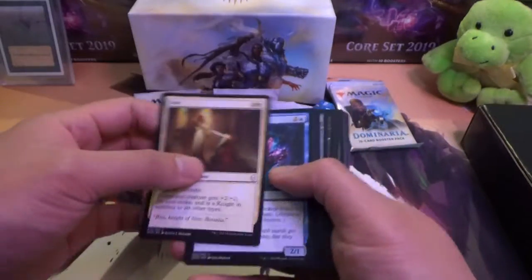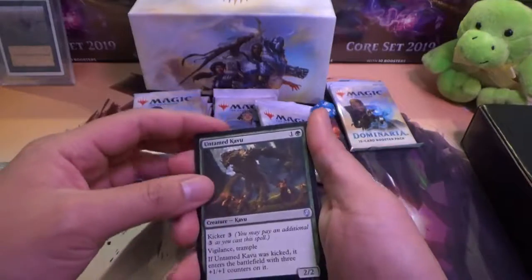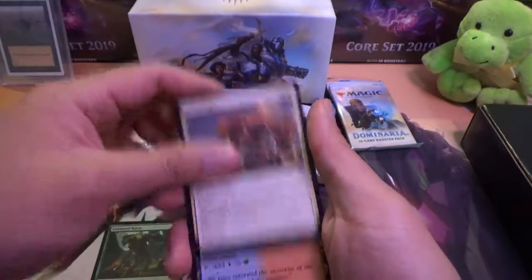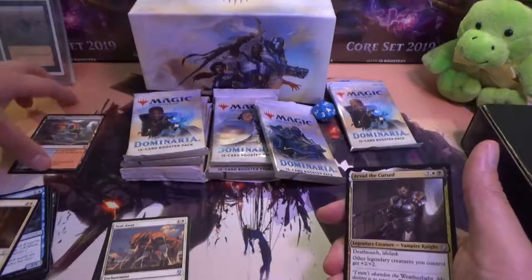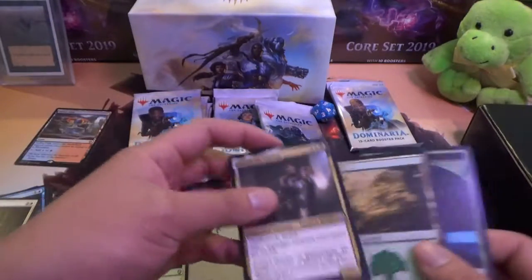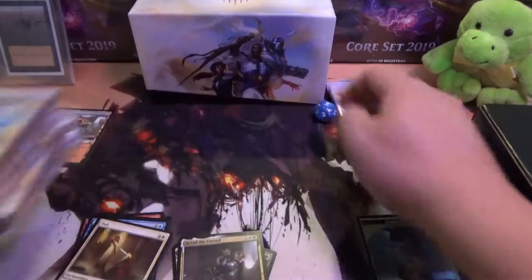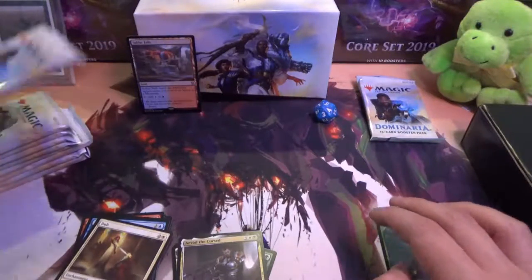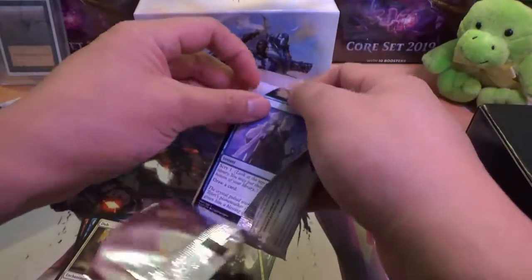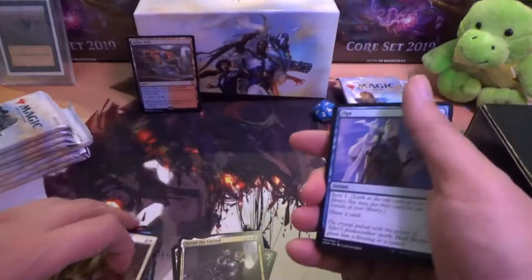Alright, first pack. Let's just go through these commons. Untamed Kabu, Seal Away, Sulphur Falls — one of the dual lands that can come into play untapped if you have the right card. I got into it around the time when the cards in rotation were like Scars of Mirrodin, and then Vyrexia was probably the first set I was pretty engaged with, starting to accumulate cards and just playing casually.